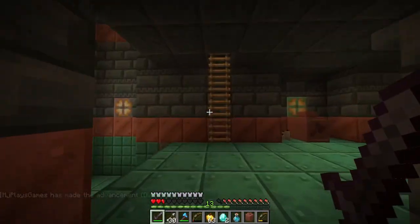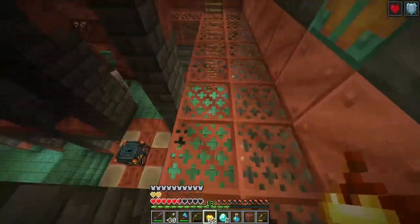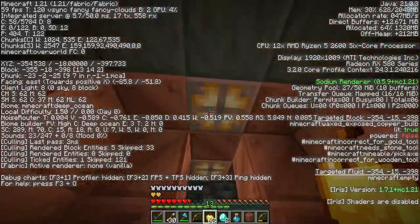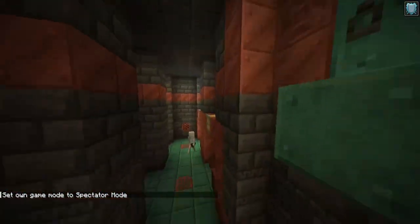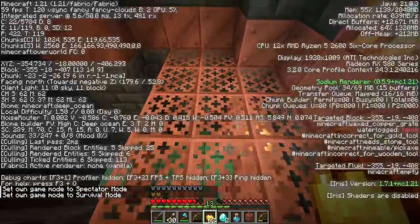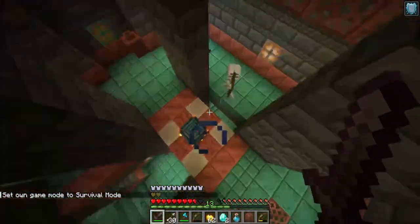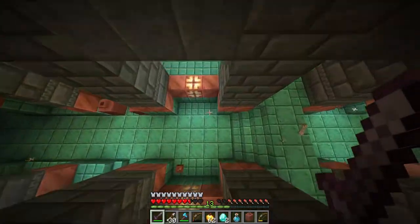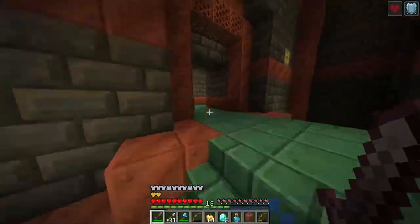I want to see the new breeze mob. Looking at the copper bulbs — I don't know how to activate them. Wait, copper bulbs are lit — how though? These over here are copper grates. You can waterlog them, which is nice. You could build a house out of copper and copper grates and waterlog it.